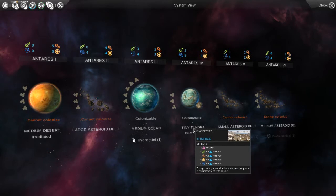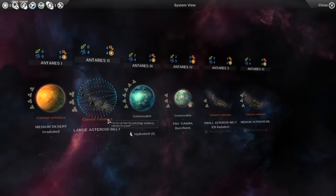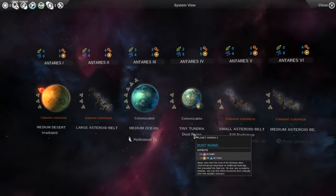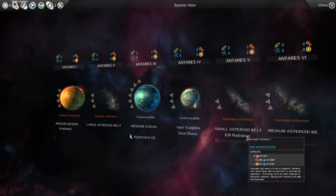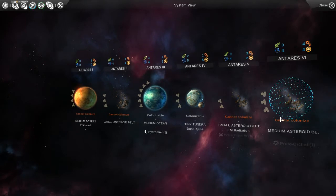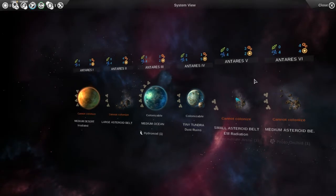I didn't notice before that planet types affect food, industry, dust, science, and approval as base stats — that's interesting. I'm also wondering if we can eventually colonize large asteroid belts. We have a medium ocean with hydromial, dust ruins good for approval and dust on a tiny tundra, and a small asteroid belt with a pre-schism artifacts anomaly. Proto-orchids give plus 10% to all FIDS — food, industry, dust, and science — and the buyout bonus modifier affects how much dust you spend to purchase something in the queue next turn.